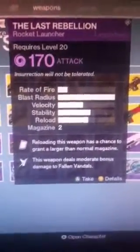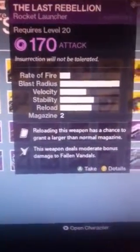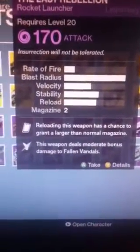Moving on to the rocket launcher, last of all — The Last Rebellion. Reloading this weapon has a chance to draw a larger than normal magazine. This weapon deals moderate bonus damage to vandals.